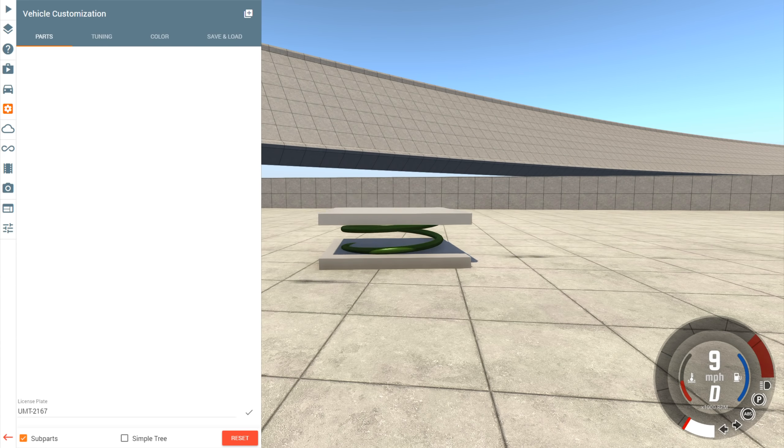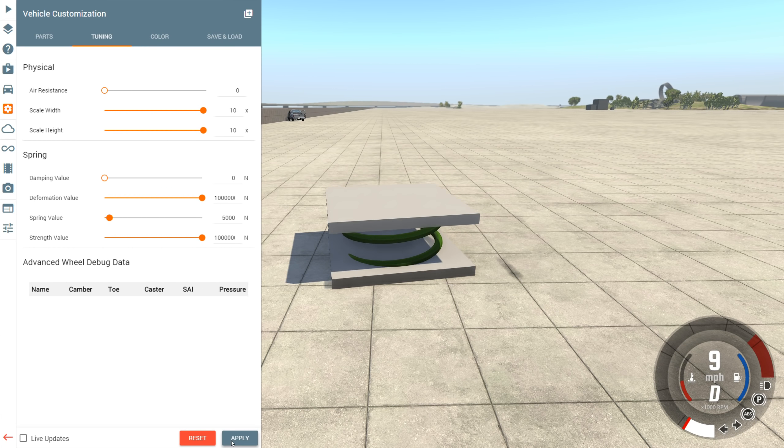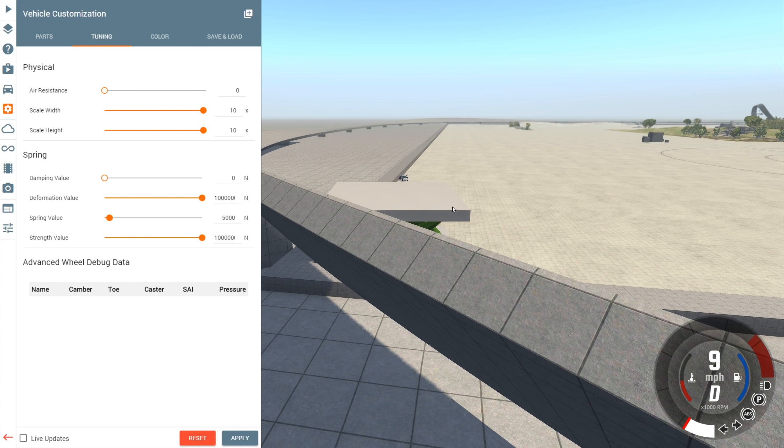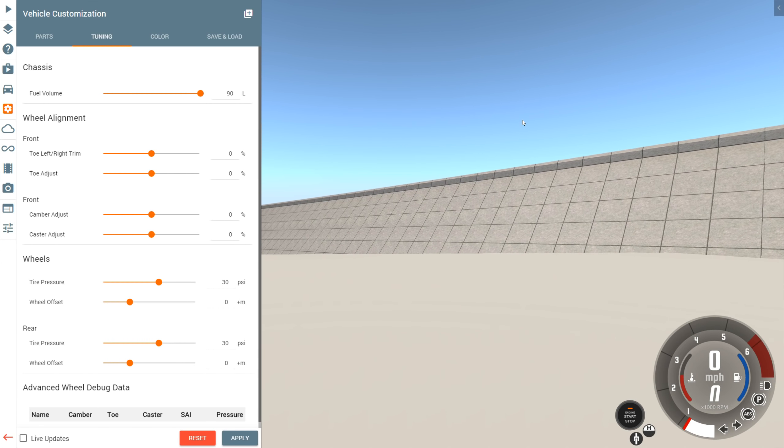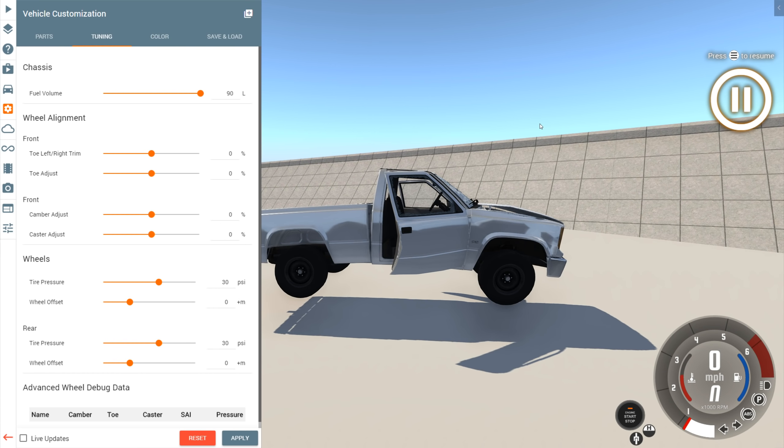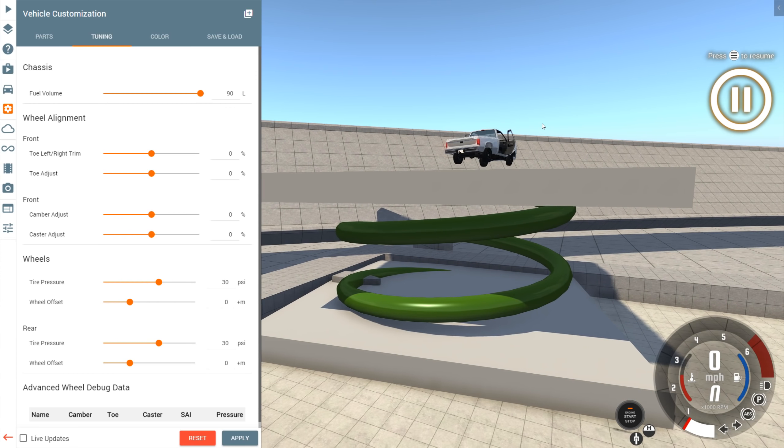Here's the coolest thing about this mod - I gotta show this off right now because I don't think I've ever seen another mod that does this. You can change the dimensions of the prop using the tuning menu. This is something really unique. So you can make this thing absolutely massive from the tiny thing it is now. Before, you couldn't even fit a vehicle on this thing - now we could open up a car dealership on it. And not only does that make the spring bigger, it also makes it stronger.